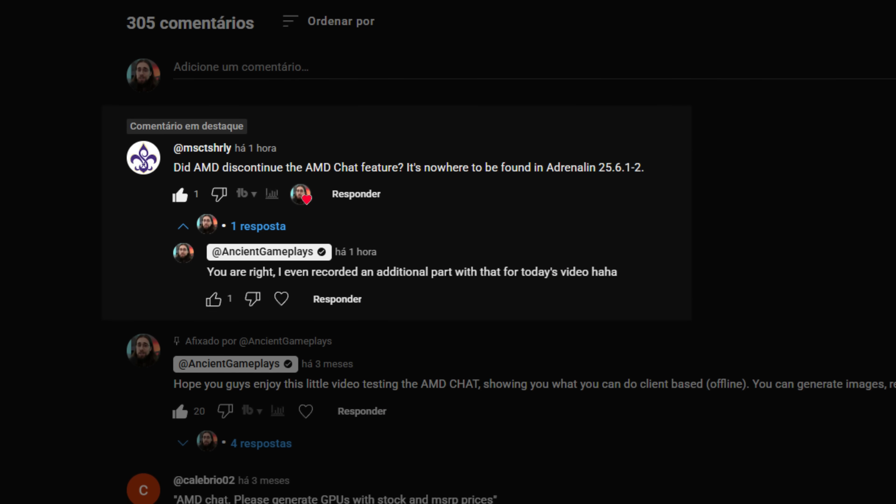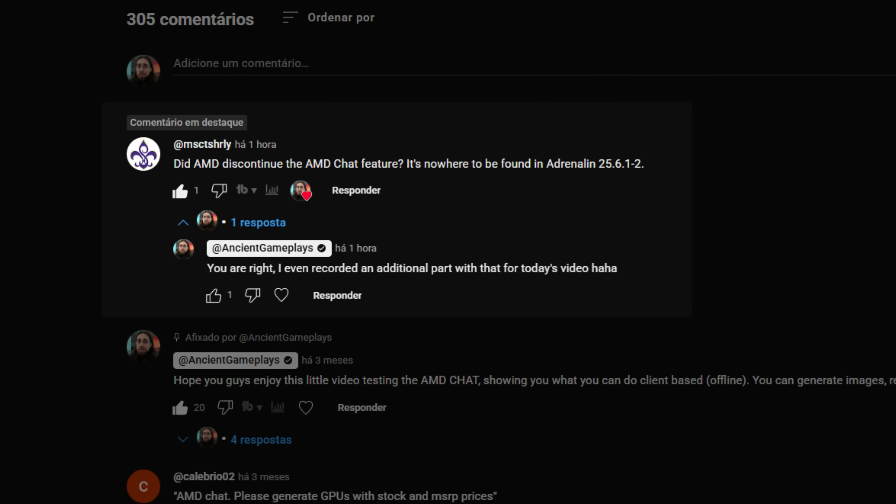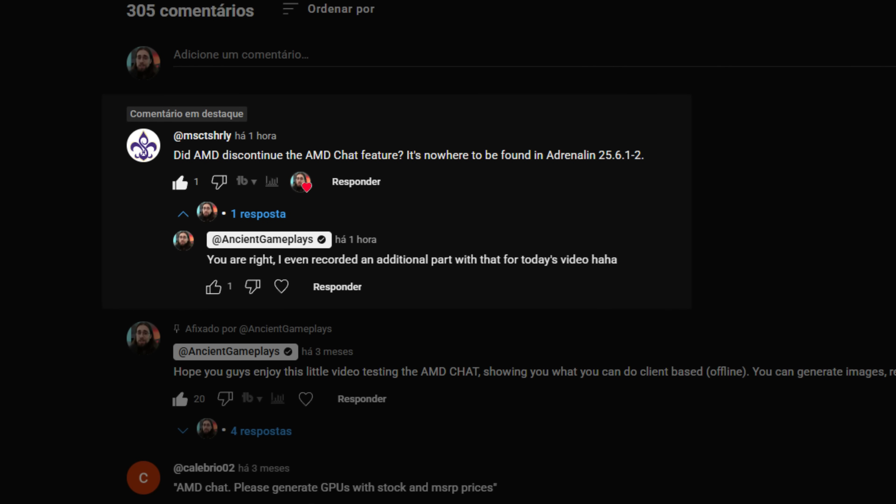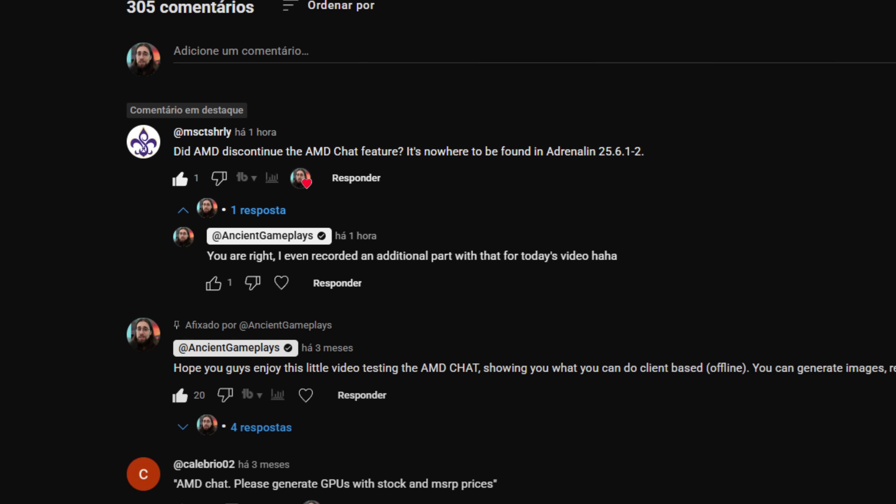Another thing I noticed: on these drivers — the 25.6.2 and 25.6.3 — we don't really have the AMD Chat feature. Someone mentioned it in the comments on a previous video and I noticed it too. In these drivers it's nowhere to be seen; it doesn't ask you to install it, which is great, but you also don't have the option to install it if you want to, which is odd. If you're happy with 25.6.2, you can stay with it — in my opinion it's one of the best drivers available. But since 25.6.3 didn't bring me any issues, why not use it?